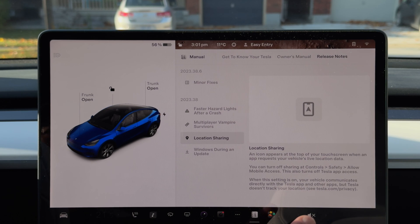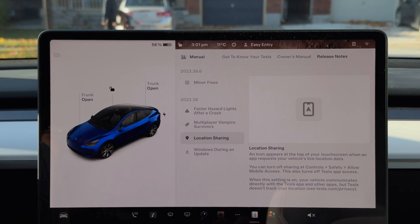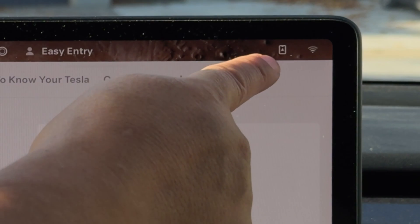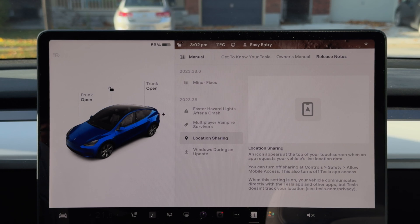Location sharing — this is a good thing, but it's one of the things where most people wouldn't really care. An icon appears at the top of your touchscreen when an app requests your vehicle's live location data. So when you're driving, if you have a third party app like Tessie tracking your location for data reasons — like when I travel on long road trips, I want to see the route I took and my efficiency on a map — in the top right corner there's a little icon that comes and goes because the app pings the car every now and then. It's not constantly on. I've noticed since I had this on last night, it comes and goes; at first a little distracting, but now I don't even notice it. You can turn this off though.